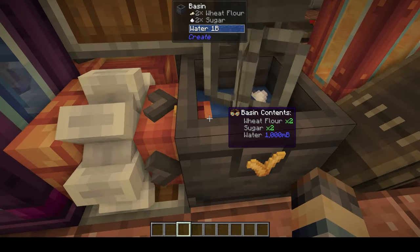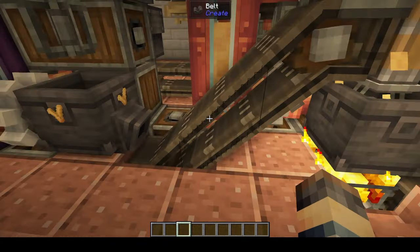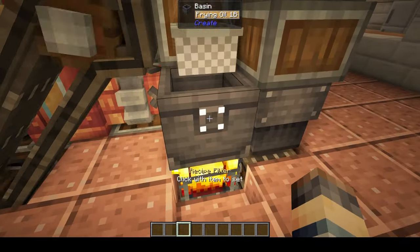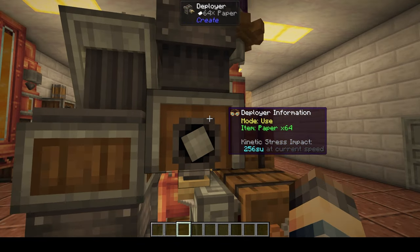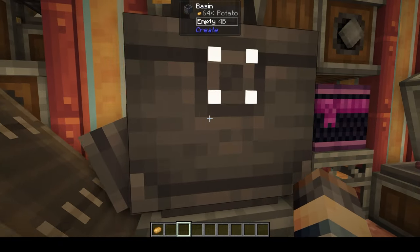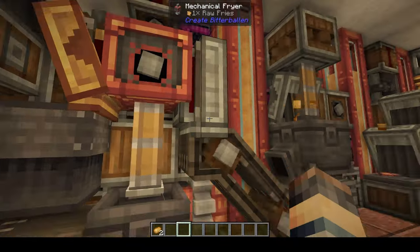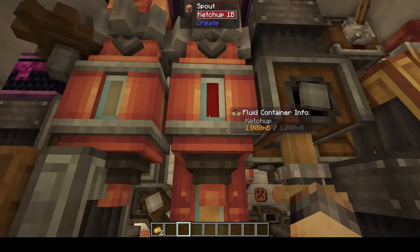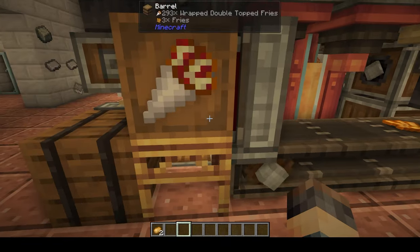Additionally, we can make churros, which is just wheat, sugar, and water - same thing, you fry it, and then you can apply the paper to it and get wrapped churros. Also, if you mix potatoes in a basin, you will get raw fries, which can be fried or wrapped, and can also be topped with mayonnaise and ketchup or both.